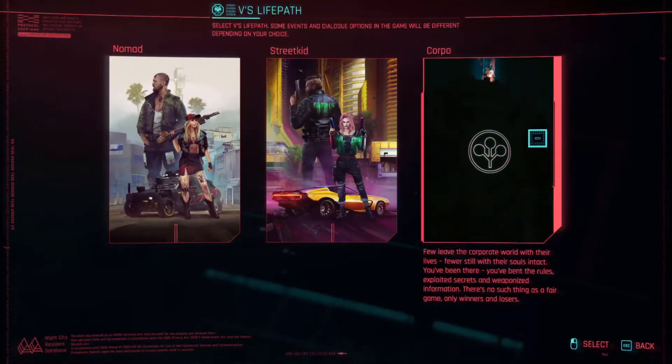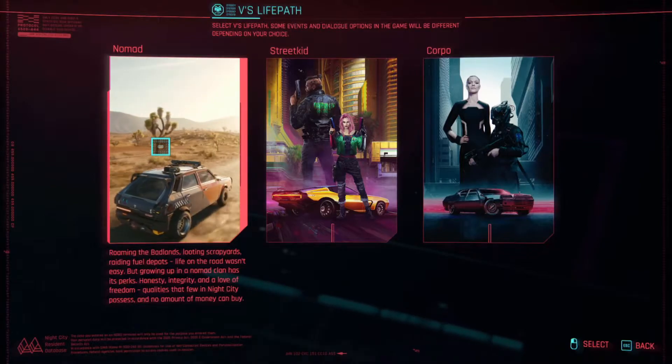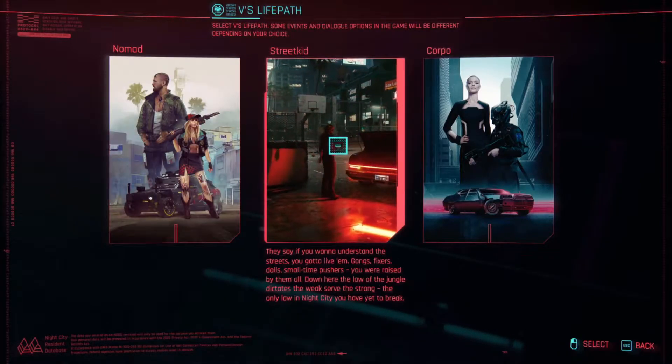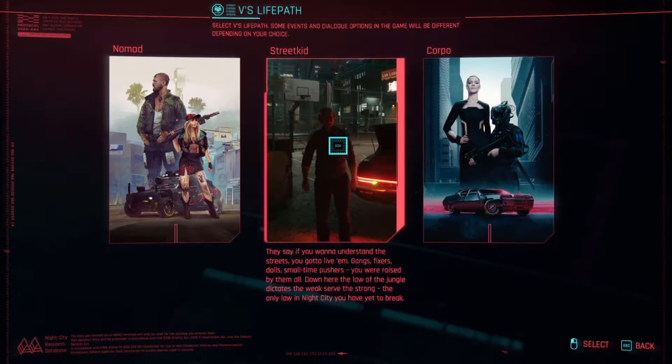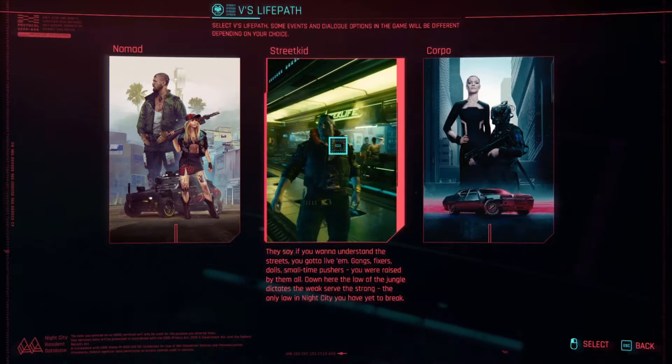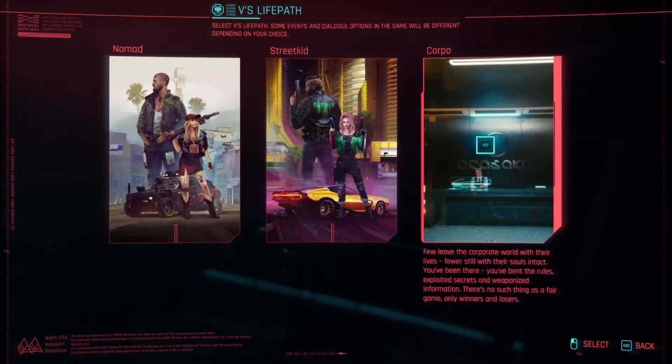How's it going everybody, Mr. NinjaSoul coming at you. Today I'm going to show you the character creation in Cyberpunk 2077. As you can see, you have three different life paths in the game: Nomad, Street Kid, and Corpo. In this one I decided to try out the Street Kid.